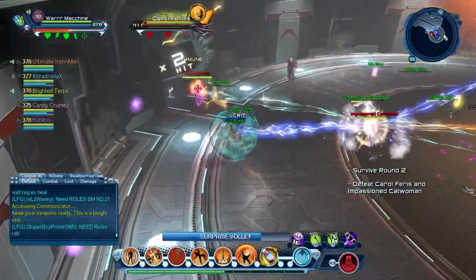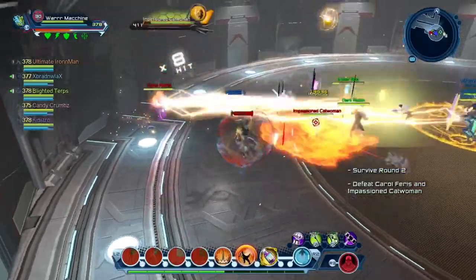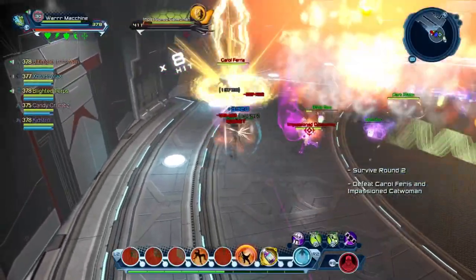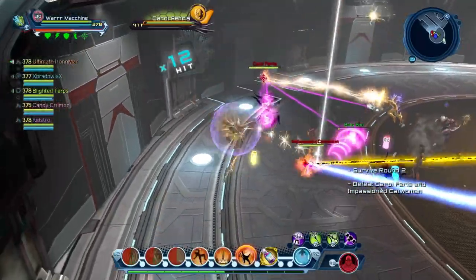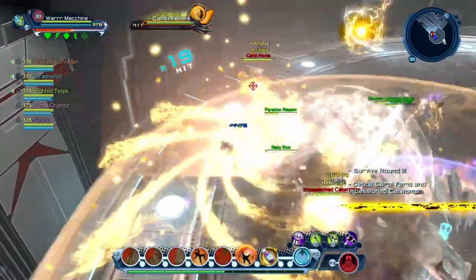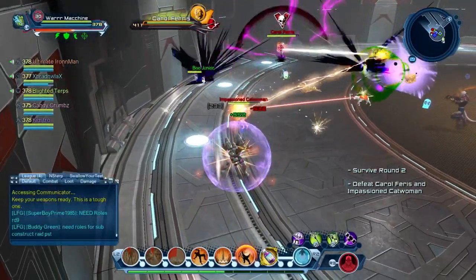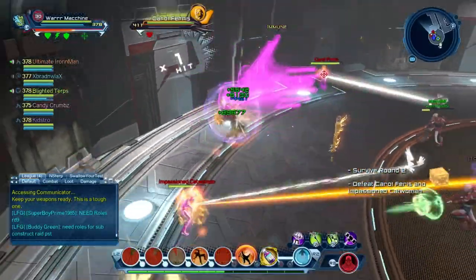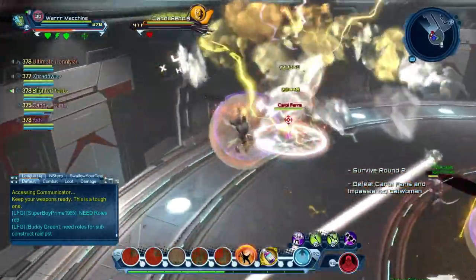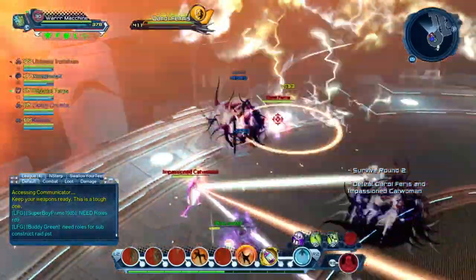The mechanics are pretty simple. Impassion Catwoman runs around a lot, so make sure you avoid all her charges. For Carol Ferris, when she skulls like that, everybody has to block. If you're in her range you have to block; otherwise you can just move away and not take any damage from that skull mechanic.